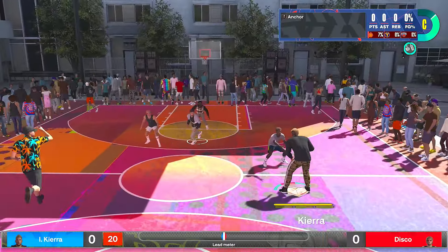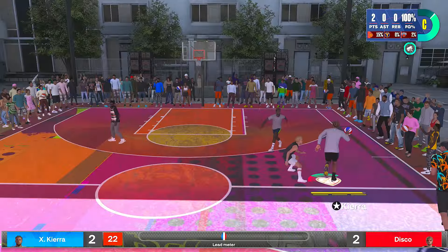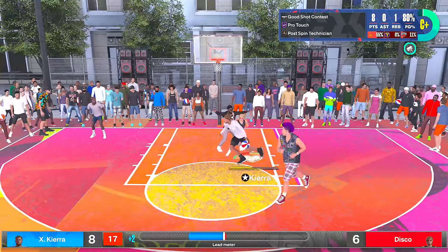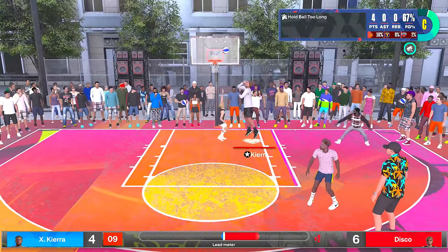For players that have post control on their builds — I have a guard build with 92 post control — the main badges are post fade phenom, post spin, mini magician, and so on. To get post fade phenom, just back down the defender. You can also get back down punisher while doing this. Hold L2 on PlayStation or LT on Xbox to back down, hold the left stick left or right to fade, and press square or X to shoot. For post spin, back down again and take the right stick clockwise or counterclockwise depending on which side of the court you're on.